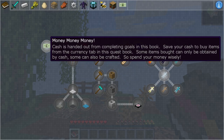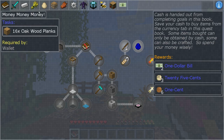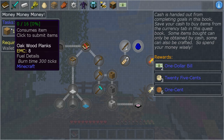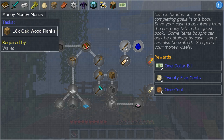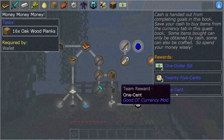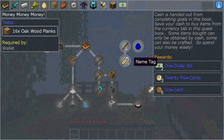One of the first quests we have is 'money, money, money.' If you click on it, the left side tells you what you need: 16 wood planks, and it consumes that item. Get those and they're gone. But it will give us $2 bills, $3.25, and $0.01 — or six pennies.